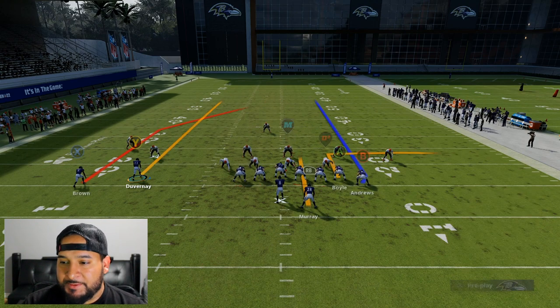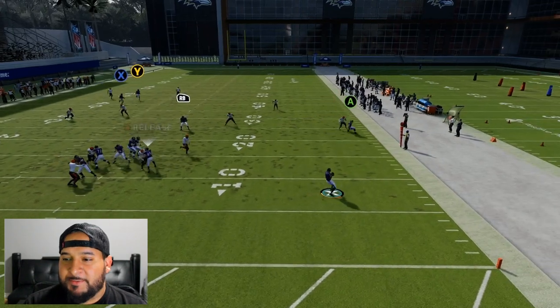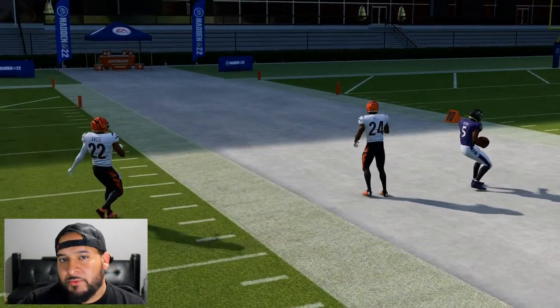We'll run it one more time and then go into cover four or cover two. Get outside the pocket — once he crosses the safety's face, lead the ball all the way out to the right side of the field. You can see we're wide open once again. You don't need a burner, but try to have that threshold to make the play work that much better.